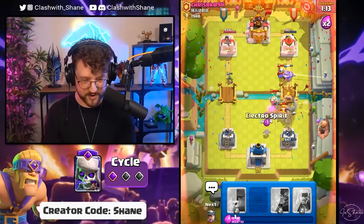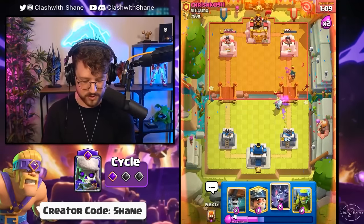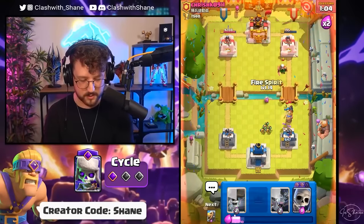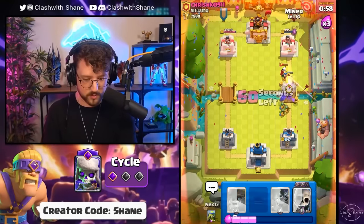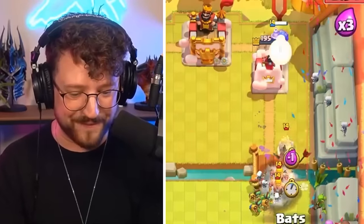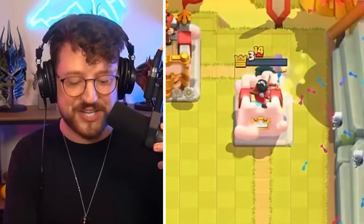Electro spirit, miner, fire spirit, skeletons, battle ram — finish off everything! That was close, I thought he was going to go magic archer and destroy us. Thankfully he did not. Fireball for the electro wizard, miner in the back, skeletons for the battle ram. Miner goes in and finishes the tower off. GG!